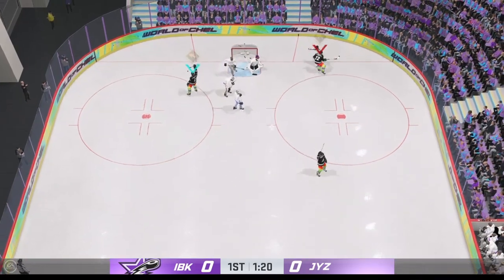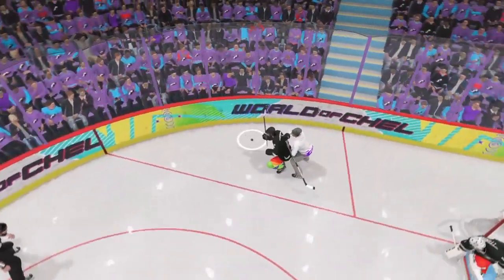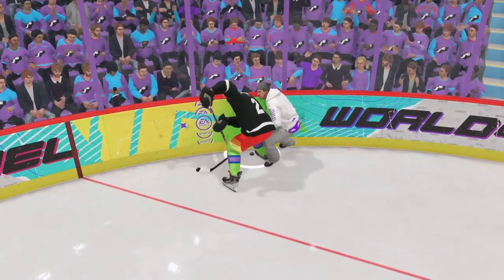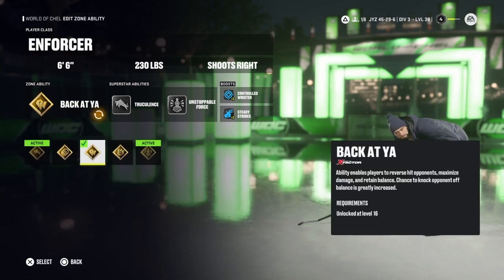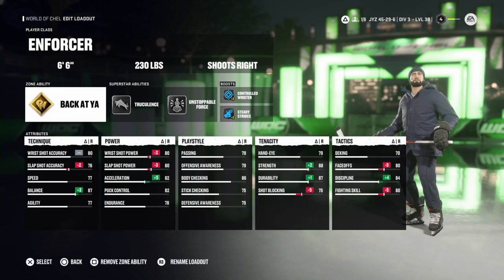I experimented with throwing reverse hits with and without the back at ya trait using the same enforcer build, and there was a noticeable difference. If you're just learning how to do reverse hits and aren't comfortable with it yet, I definitely recommend using the enforcer or enforcer defenseman builds, as they're the only builds with back at ya available as a zone ability.